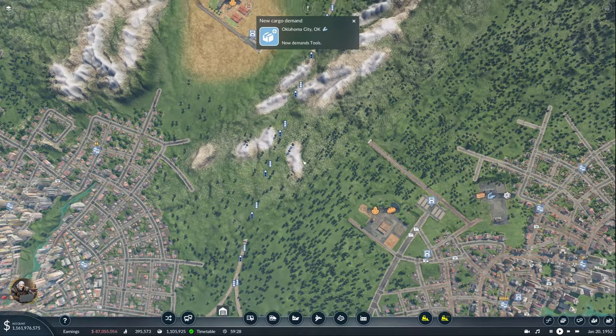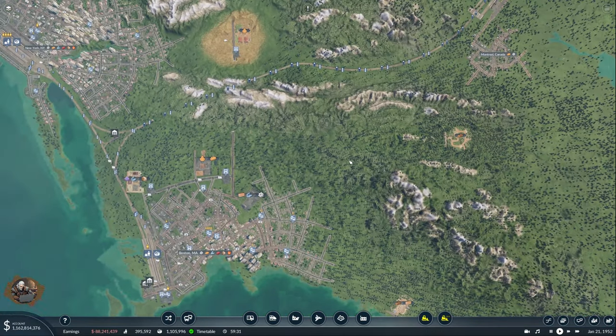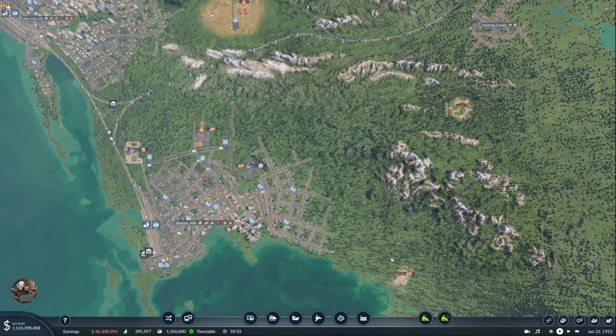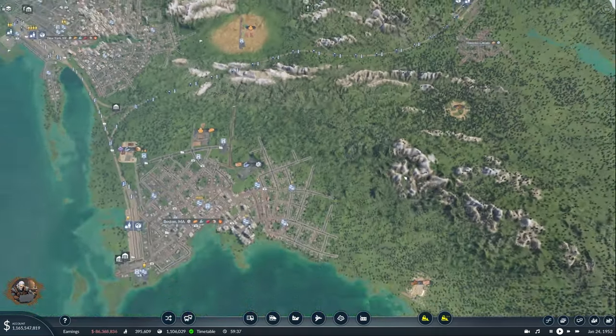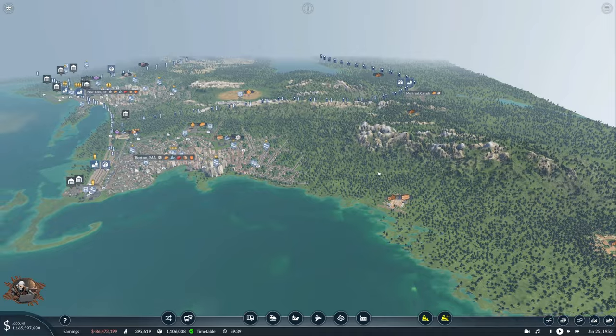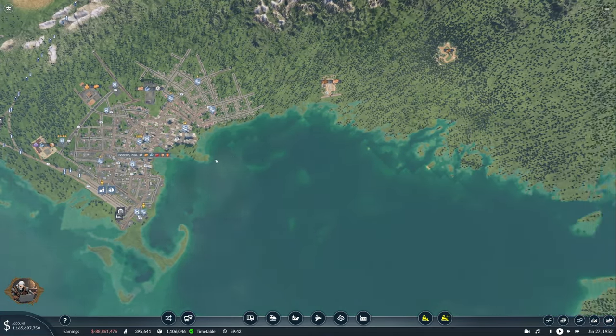But how do we get the planks over here, considering this is a residential area? Building rail here does not seem like a great idea — that would be a lot of tunnels and it doesn't make a lot of sense.